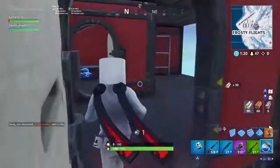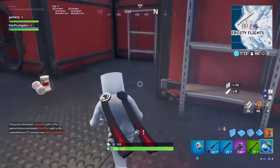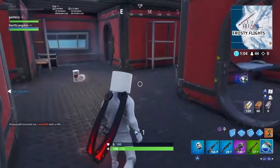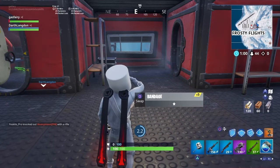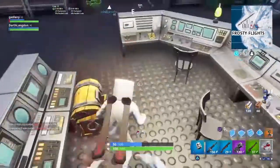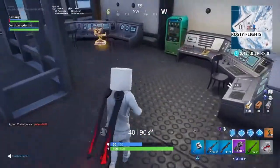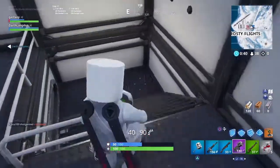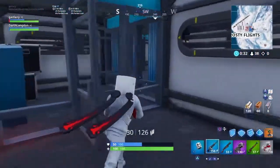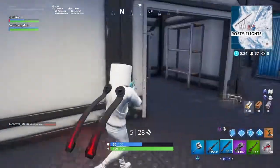You guys probably guessed it — number two is the Quad Crusher. It's one of the best vehicles they've ever had. If I break up a little bit it's because it's early in the morning, like 8:41 here. It's great for destroying stuff, which fits the name Quad Crusher. It crushes into people and things, but I would say structures are easier to destroy with it.